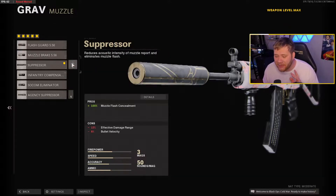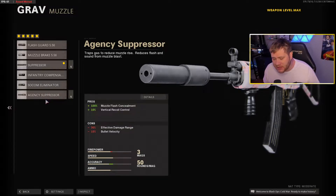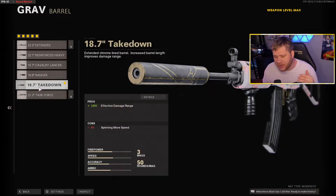Our very first attachment is the suppressor. I love this because it keeps us off the radar. It only takes away 15% effective damage range and 8% bullet velocity. The Agency Suppressor, on the other hand, takes away 30% effective damage range and 15% bullet velocity — so the regular suppressor is the better option to run on this gun.